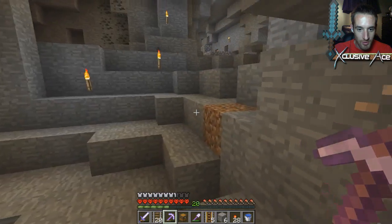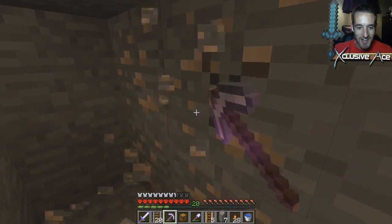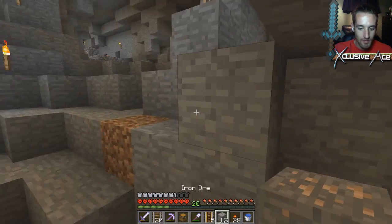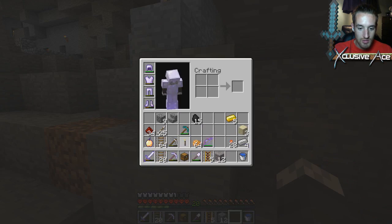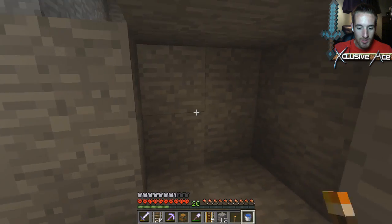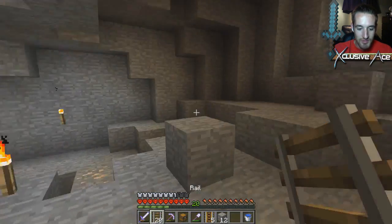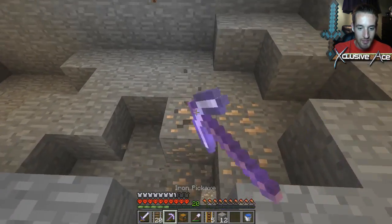I probably should have done a creeper check first — make sure there's none in this area. Stupid creepers, always trying to ruin my day. Where are my torches? I only have one torch. I don't have any sticks, I don't have any wood. Wow, I did not come prepared. Oh well, just here to get a little bit of iron and I'm out of here.